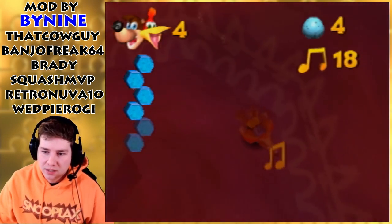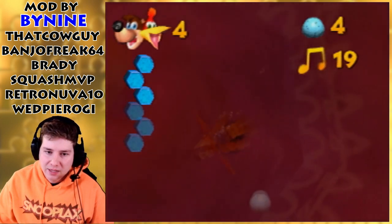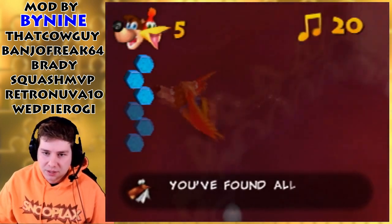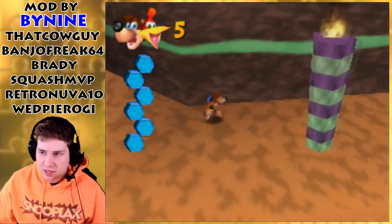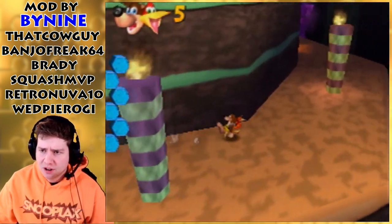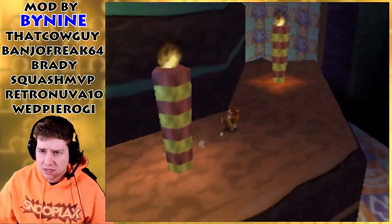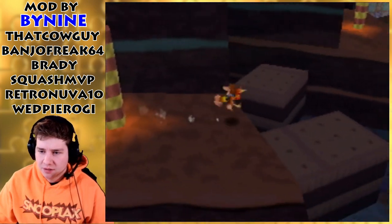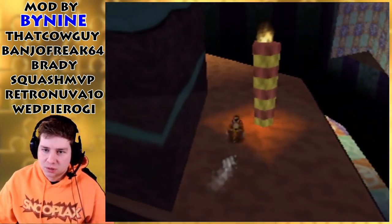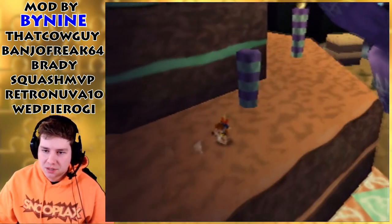Sweet. All the notes too - perfect. They might even save the notes if we die, because I heard Cutthroat Coast saves the notes, and it's made by a lot of the same people, so the notes might actually save in this hack too. I don't know - hopefully we won't have to find that out. Six worlds - I'm bound to mess up on one of them.